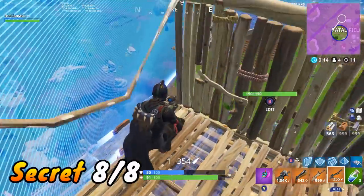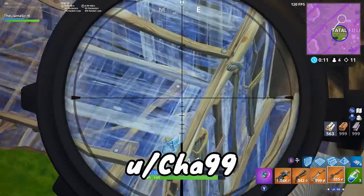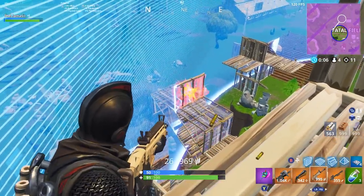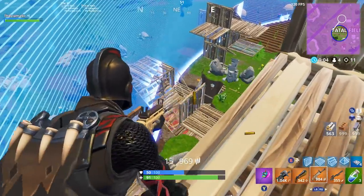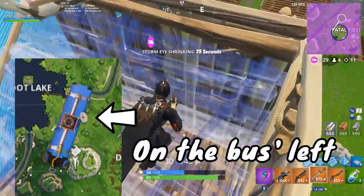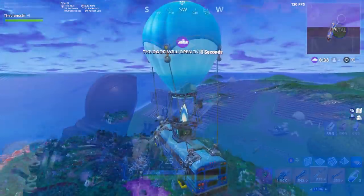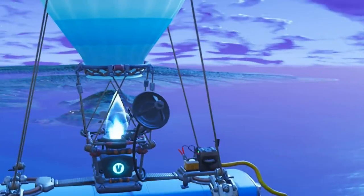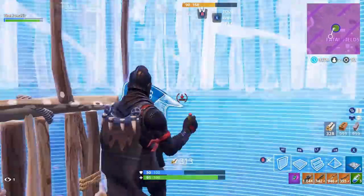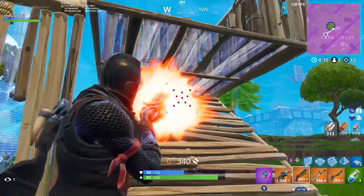For the last one — thanks to Cha99 for pointing out this weird thing. If you take a look at the map when the battle bus is going over it and zoom in closely on the battle bus itself, you can see that the satellite dish is on one particular side. However, on the actual in-game battle bus, it is on the opposite side. It's just one of those things you probably never noticed, but now that it's pointed out to you, you probably won't forget about it.